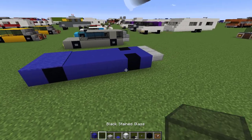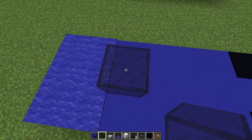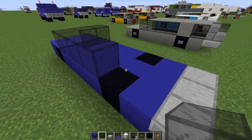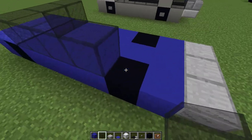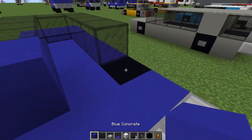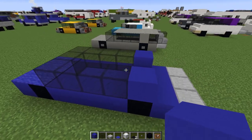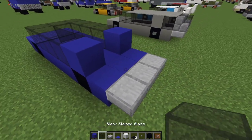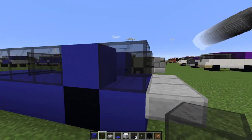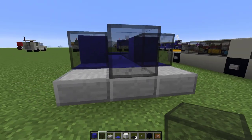Then we're going to add some black stained glass for a windshield, going right across like this, and then we're going to have some side windows going all the way to the rear wheels. On top of the rear wheels, we're going to have a couple more blocks of blue concrete. After that, we're going to have a couple more blocks of stained glass — these are going to be basically the boot windows. And then after that, we're going to have a center rear window in the back.